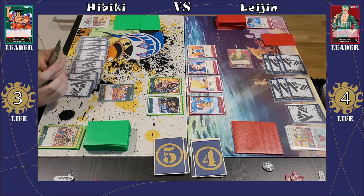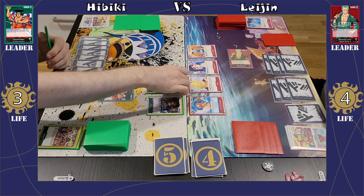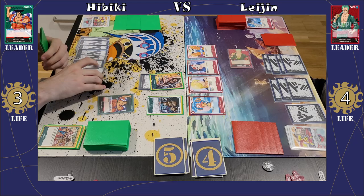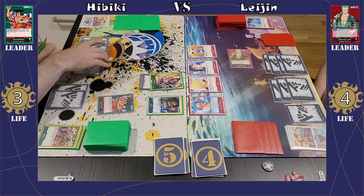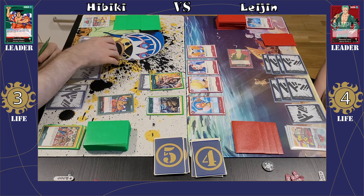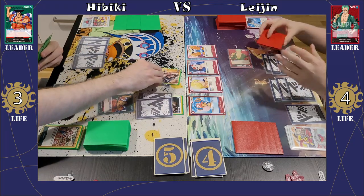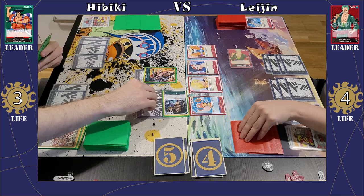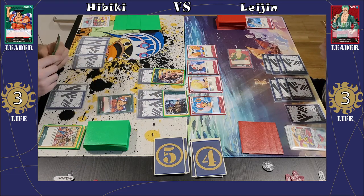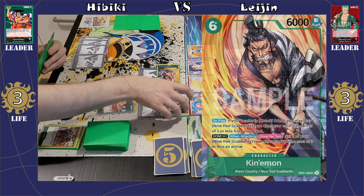That board is looking very scary — she's got the Sanji board, Robin, Brook, and still a blocker with Chopper. Kind of getting outpaced here in terms of building the board, which is very unfortunate. But the Odin deck has a lot of re-stand effects, so you don't need too many characters — you can get many attacks with just a few. First, I'm just going to attach one Don to Odin so when I choose to attack with him later I'll be able to make use of his effect. I'll also attach some Don to my Ryzo, because right now he's sitting at 4k power and I want him to be at least 5k to deal some damage to her leader. I'll attach two, putting him up to 6k, and I'll attack. The when-attacking effect does not trigger yet because I still only have one rested character. She will take the damage — one life down, she's at 3 life now.